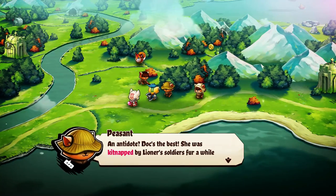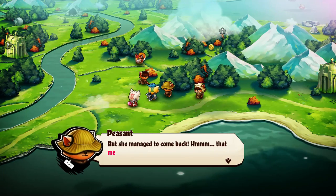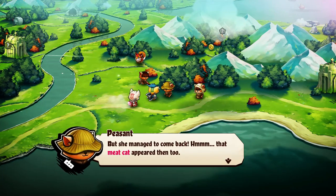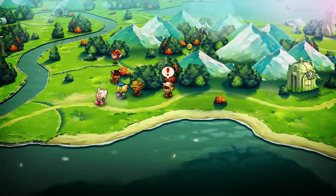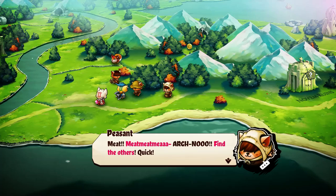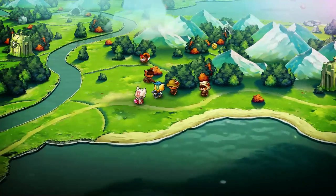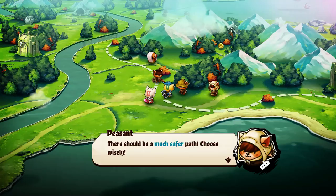'An antidote? Doc's the best. She was kidnapped by Lioner's soldiers for a while but she managed to come back. That meat cat appeared then too.' Meat cat shows up — 'find the others, quick! We should be on a much safer path. Choose wisely.'